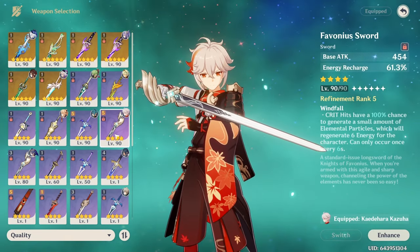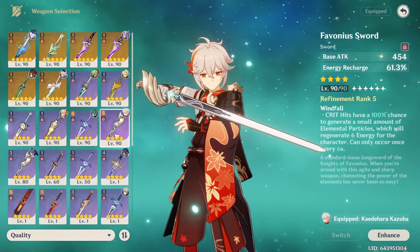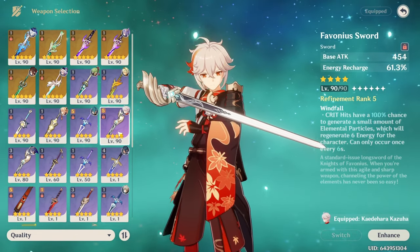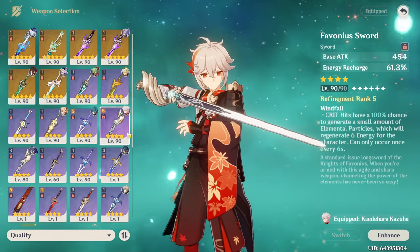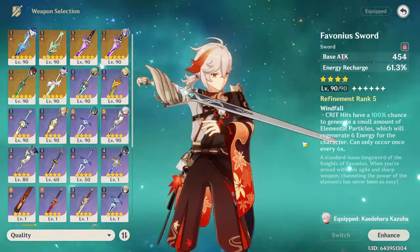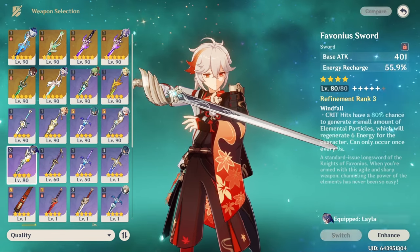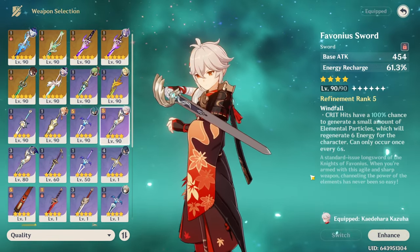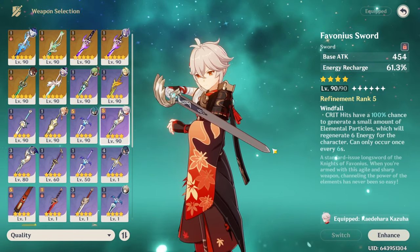Diving deeper into weapon options, if you have a high refinement Favonius sword, it's definitely a really good option because it solves most of Kazuha's energy problems, which means you don't have to hunt for as many ER substats on your artifacts. Nice refinement breakpoints include R3, which lines up with his hold E cooldown, and R5, which will line up with his tap E cooldown.